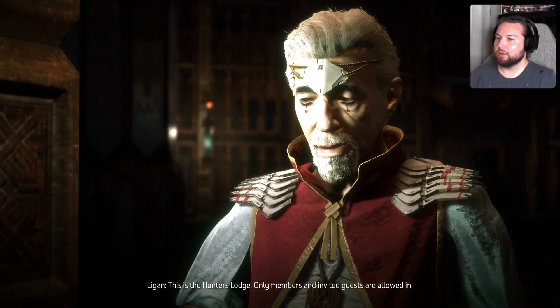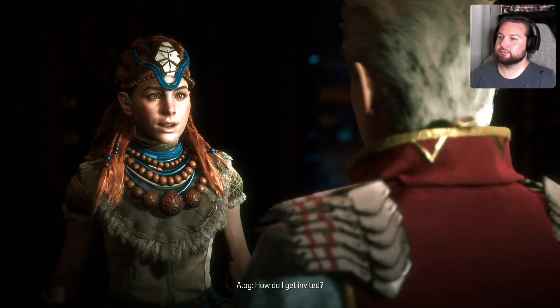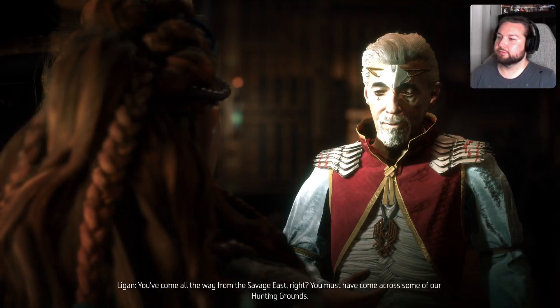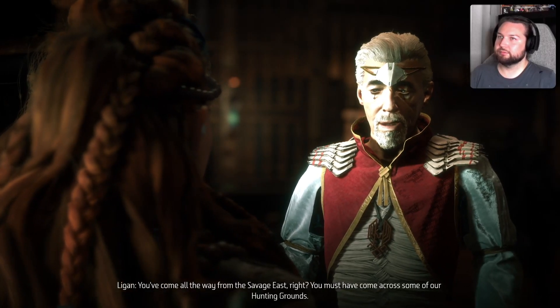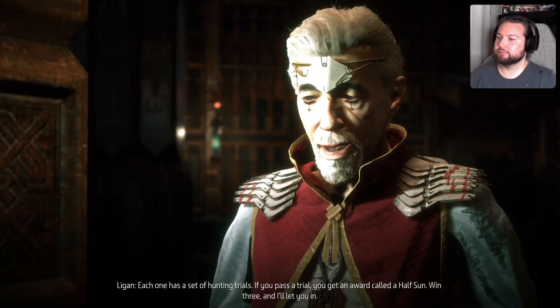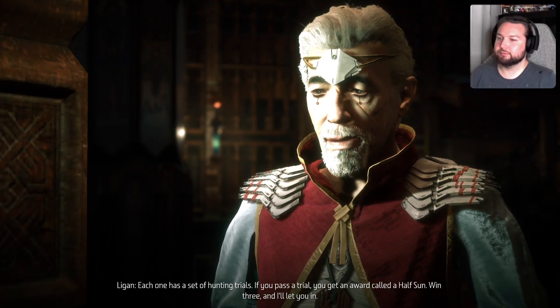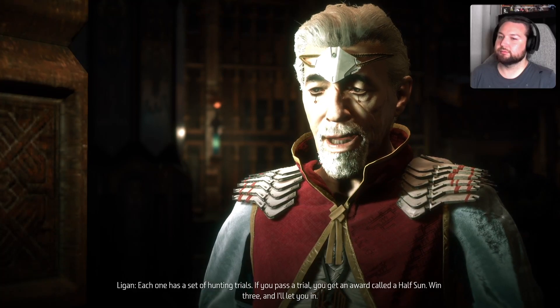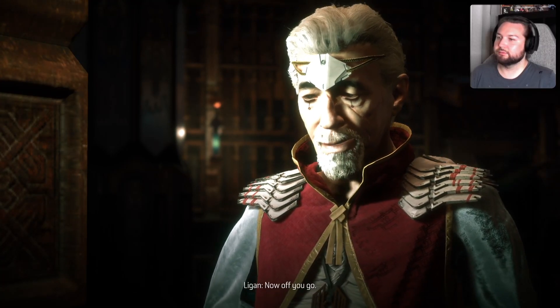At the Hunter's Lodge: only members and invited guests are allowed in. When I ask how to get in, the guard says I must have come across some of their hunting grounds. Each one has a set of hunting trials — if you pass a trial you get an award called a half sun. Win three and he'll let me in.